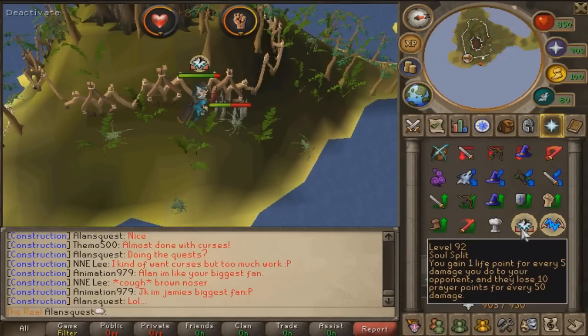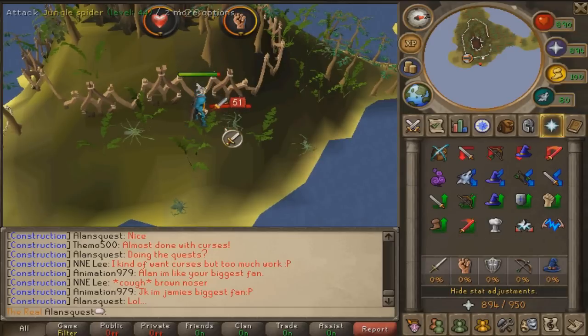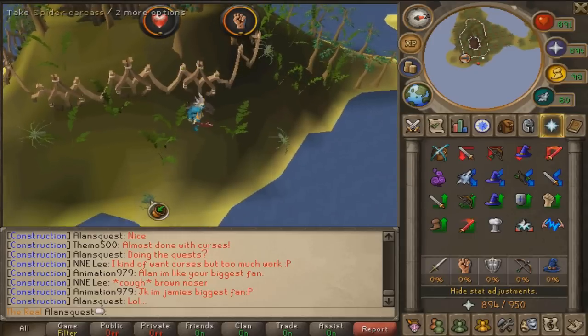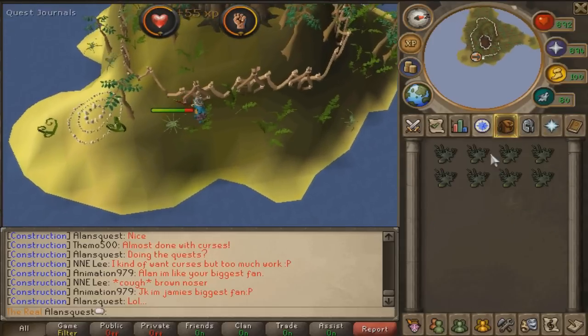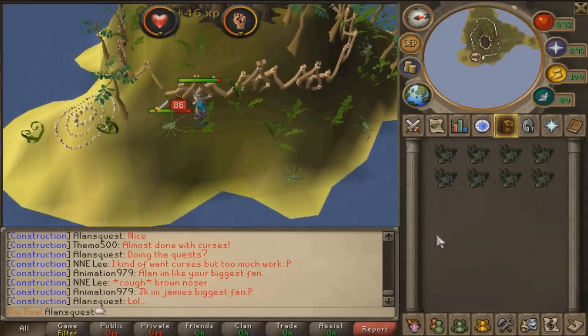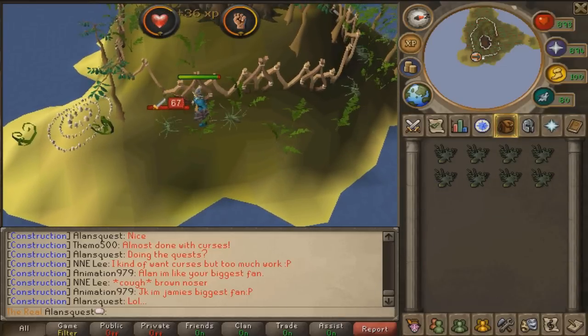If you're lower level, I do recommend bringing a little food. Definitely bring food, and if you have Protect Against Melee, throw that on too — because they won't hit you at all. I'm gonna finish up this run real quick, and then once I have a full inventory, I'll show you guys how to bank and where to go. I'll be back in a second.